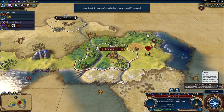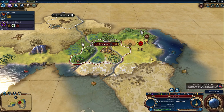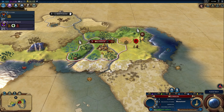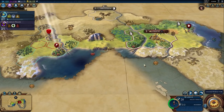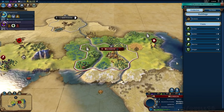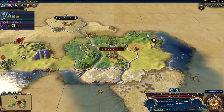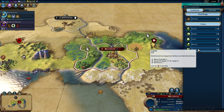I don't know which barbarian encampment this scout came from, but I'm guessing from the South — he seems to be walking that way. There's a camp down there and they're going to start spamming me with barbarians. There's a scout to the North I probably need to deal with as well, and I better start working on a warrior or a slinger. A slinger is an early ranged unit — it only has a range of one, but it attacks without taking damage in return.